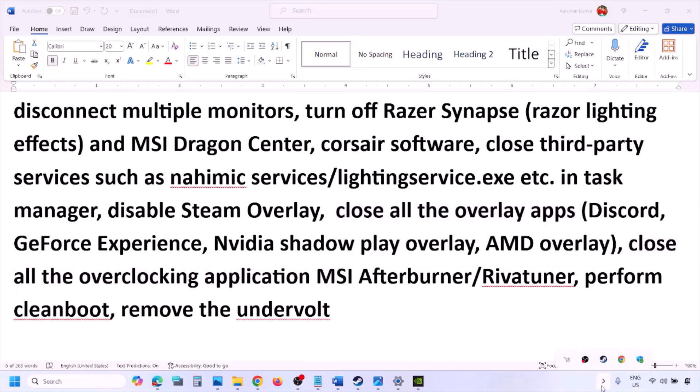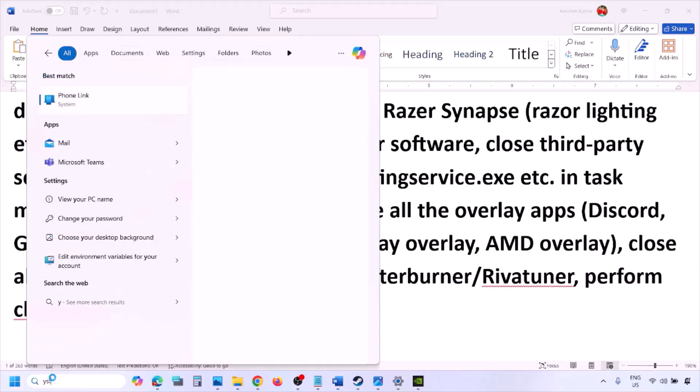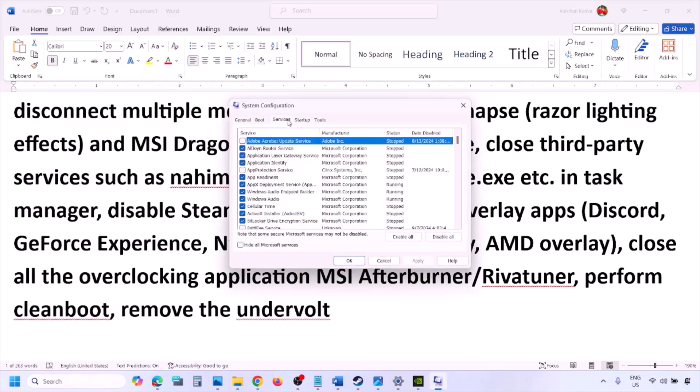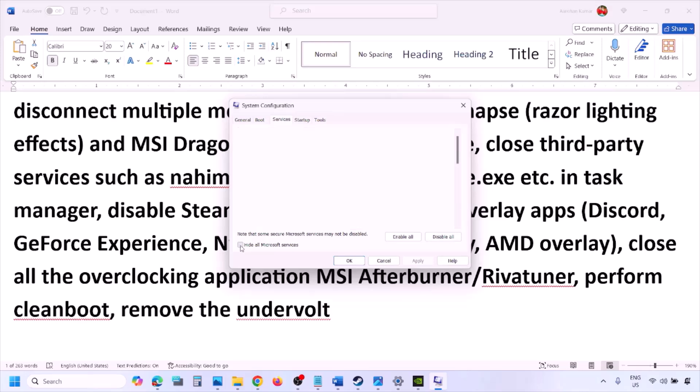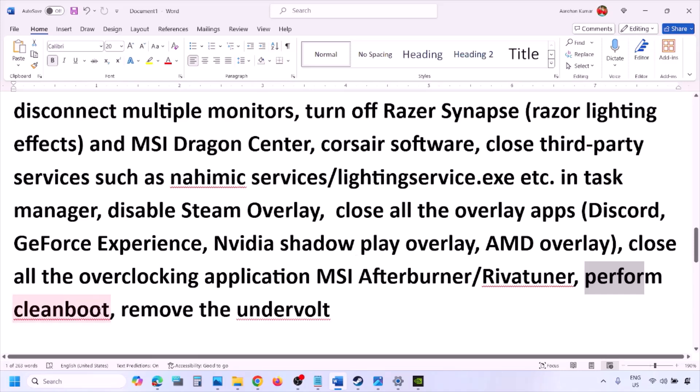Close all overclocking applications such as MSI Afterburner or RivaTuner. Then perform a clean boot: type System Configuration in the Windows search box, go to the Services tab, check 'Hide All Microsoft Services,' then click Disable All. Click Apply and OK, restart your computer, and launch the game. Also, if you have undervolted your computer, remove the undervolt and then launch the game.